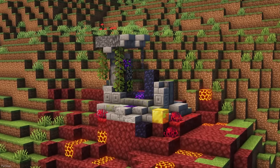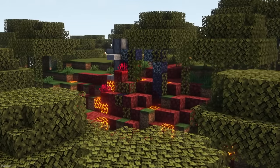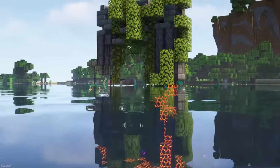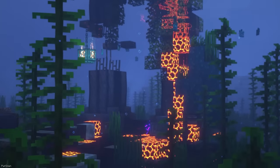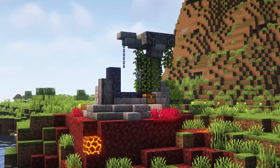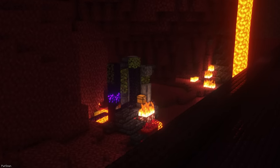Finally, there's this pack which can change Ruined Portals instead. They'll have a bit more foliage and Nether-related blocks around them. The Portals themselves can also spawn as different sizes, with some of them being much taller. If you like the look of these packs, it's worth keeping an eye on the developer's page, as they might overhaul more structures soon.